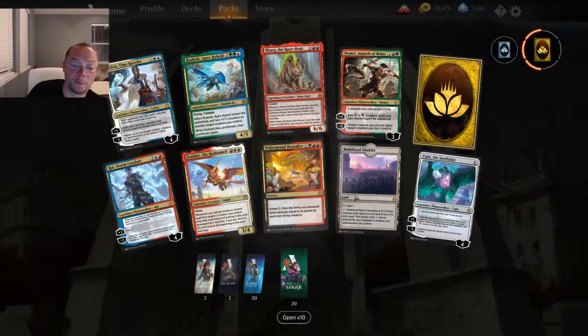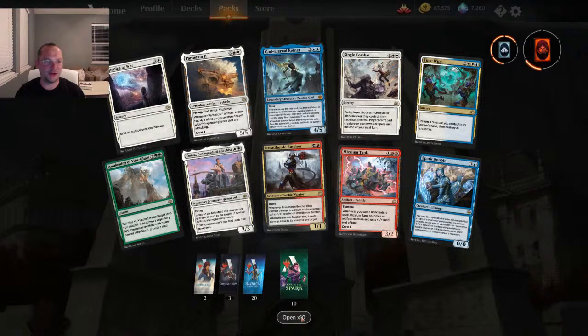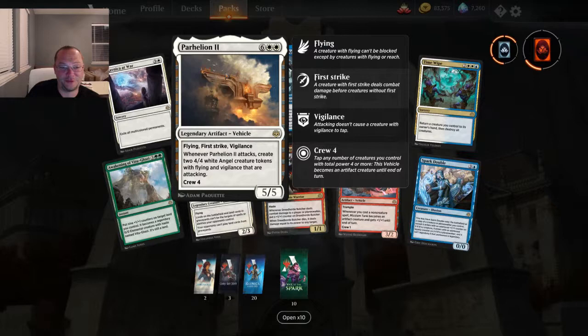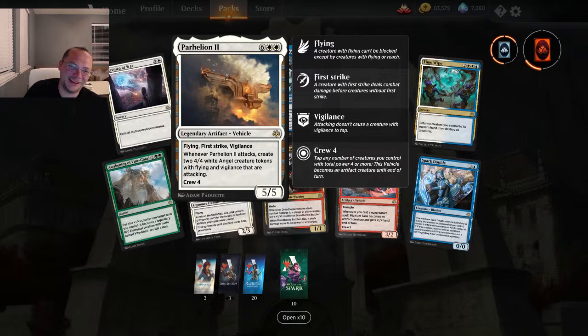All right guys, let's keep this up — this is awesome! Ravnica at War — exile all multicolored permanents. That is really brutal. Parhelion II — I like this card, I just like the premise of it. It's way too much mana, but it's eight mana for a 5/5 flying first strike vigilance. When it attacks, create two 4/4 white angel tokens with flying and vigilance. So if you get this out and they don't get it destroyed, good luck to them.